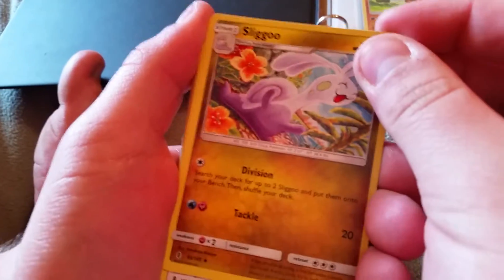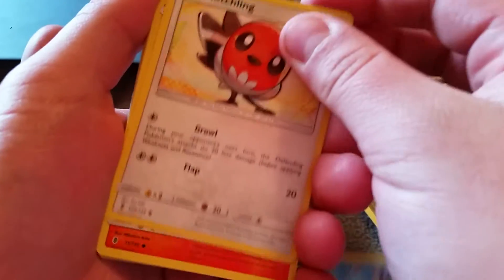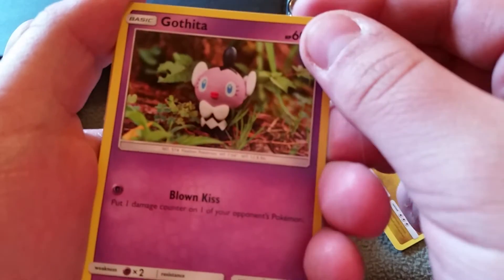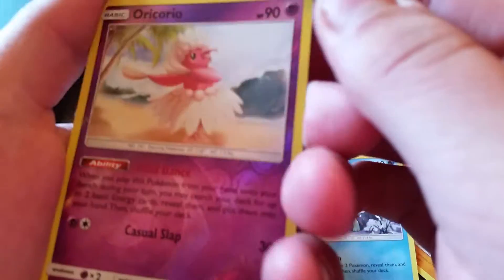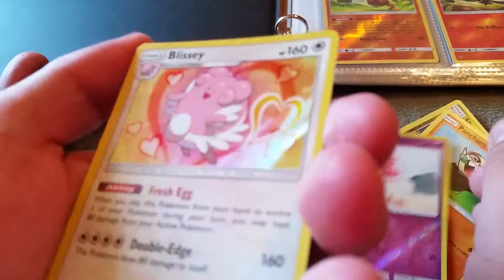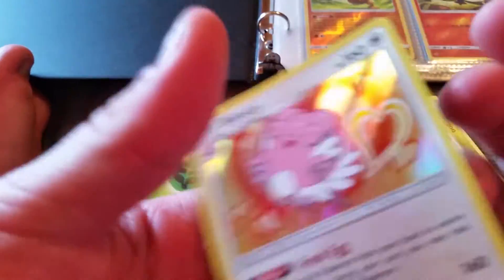So we have a Sliggoo, Bewear, Alomomola, Fletchling, Litwick, Gothita, Pangoro, Alolan Vulpix. Our holo is Oricorio Psychic, and... Whoa! We have a Reverse Holo Blissey.